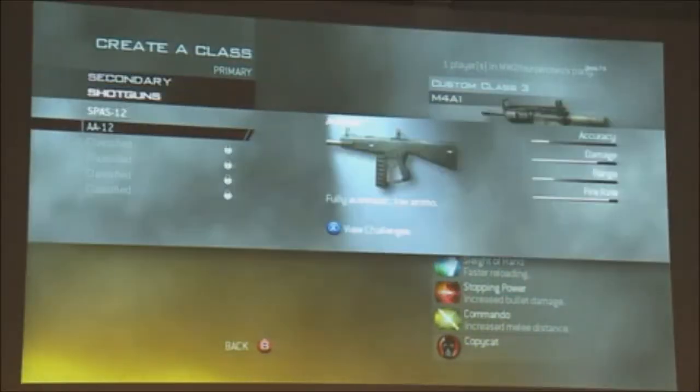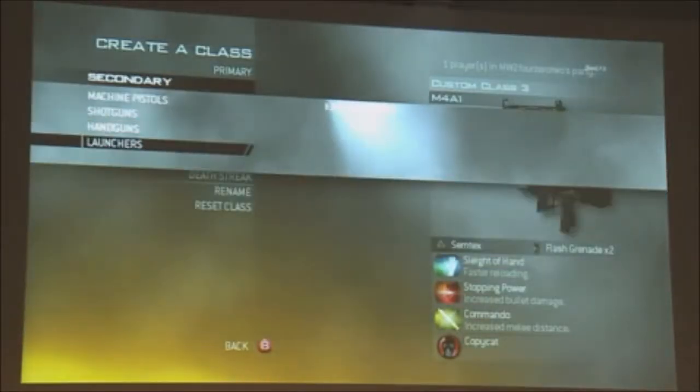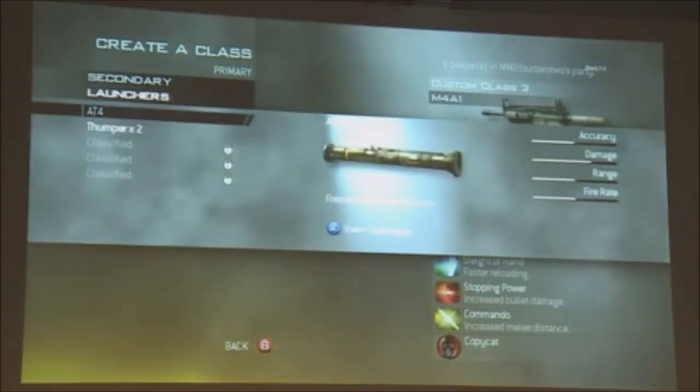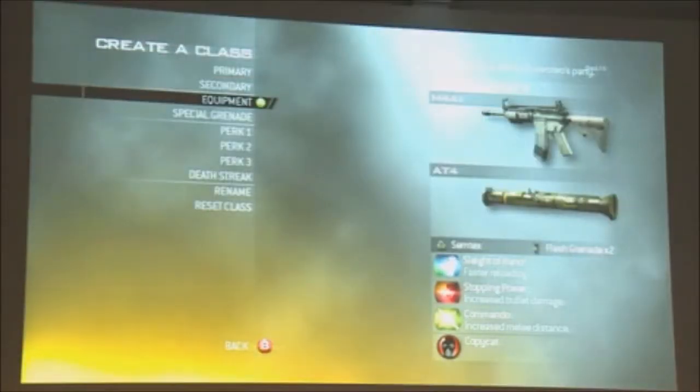Machine pistols are rapid-fire — sort of like SMGs but a little weaker, a little shorter range. Shotguns can have silencers now. Handguns are for fast swapping and can have a lot of attachments. And launchers like the AT-4 can lock on to killstreaks — so if the AC-130 is bothering you, you can lock on to it and shoot it down.